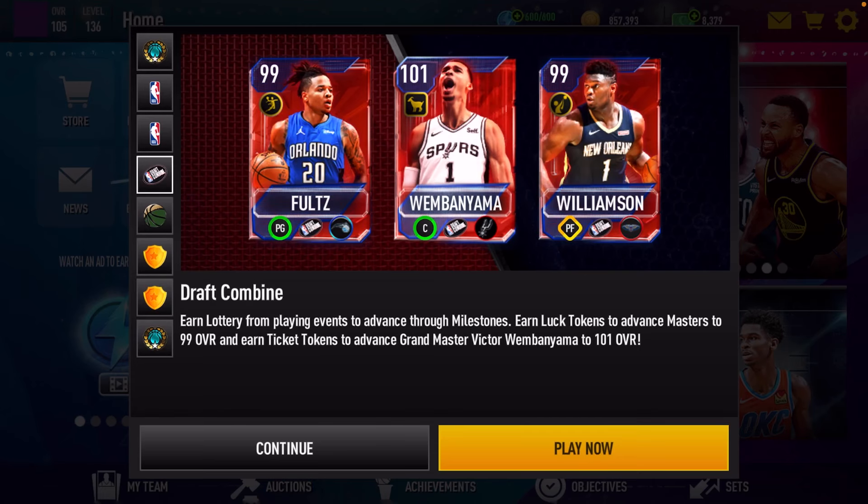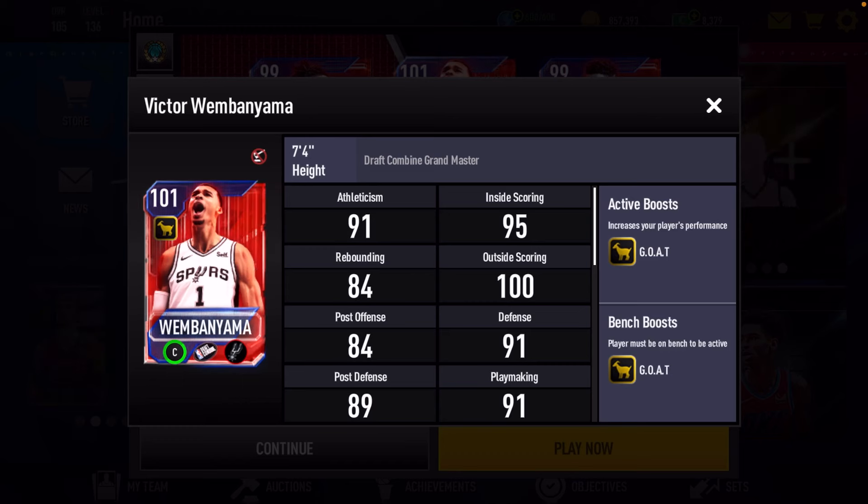Now let's take a look at our grandmaster, which is a 101 overall Victor Wembanyama. He is the rookie of the year — congratulations to Victor Wembanyama. I don't think that surprised anyone; the dude's incredible. For this 101 Wimby, he has that GOAT boost, and W to EA for bringing back the GOAT moves — that's currently the best boost of this season.